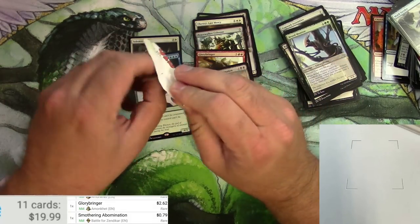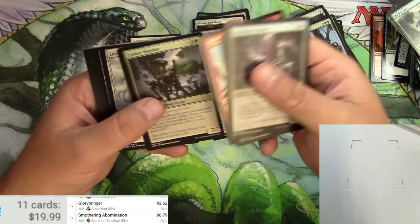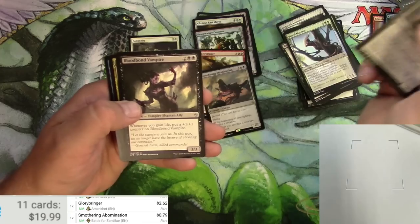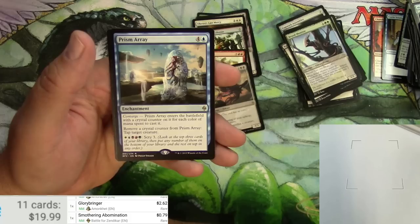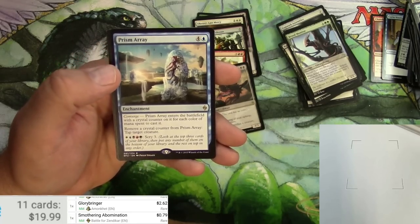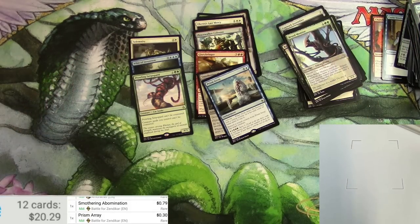Alright, here we go — last pack. Thanks for stopping by at Tragic MTG, make sure to like and subscribe. Incubator drone, culling drone, another drone, more drones, devastators, vile aggregate, blood bond vampire, royal spout, and prism array — for five it's an enchantment with converge. It enters with a crystal counter for each color of mana spent. Remove a counter to tap a target creature, or pay all five colors to scry three. Probably only sees play in a five color deck — probably not. Full art land and a scion. Alright, that's it — thank you very much, see you later.